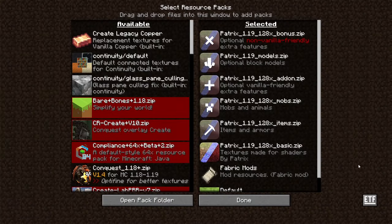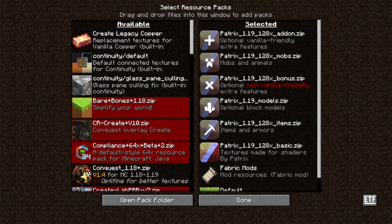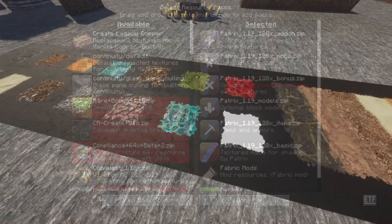The 128x and 256x versions come with additional packs for mobs and items, instead of including them in the basic pack like the lower res versions do. Whichever combination of packs you decide to use, just make sure that the basic one is placed underneath all of the others. As for the other packs, they can be placed in any order and it won't matter.